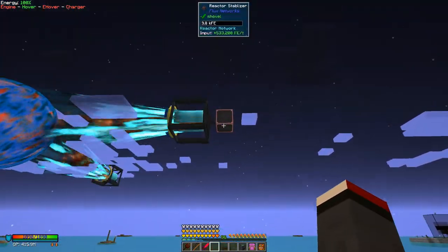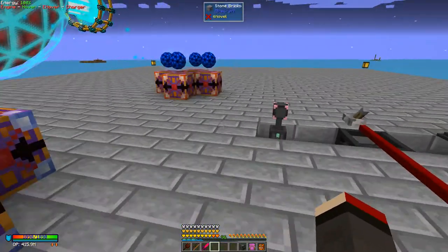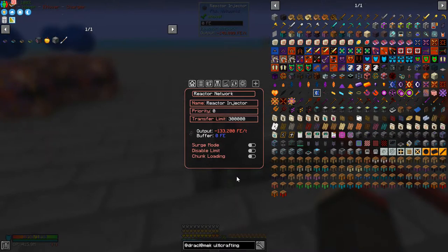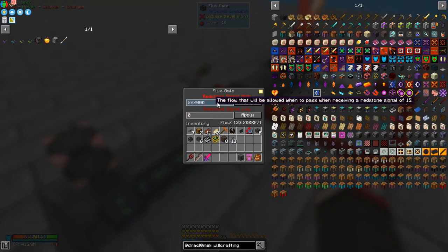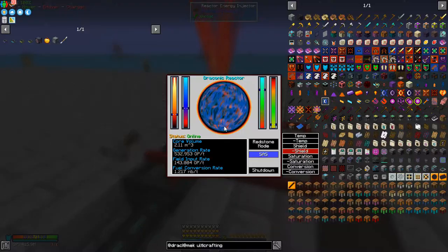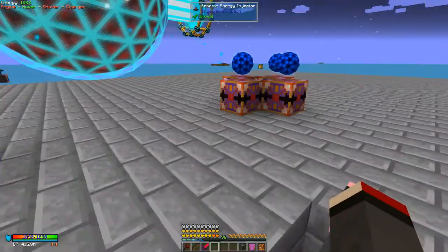I've upped it now - I saw from watching a video that 537 is supposedly a magic number, though I'm not sure because I think things have changed. This one is set to 300,000 which we had before, and this one's set to 2220. If you look at the reactor now it's producing 530, but it goes up and down - I'm not 100% sure why it slowly goes up and then drops down by an amount.